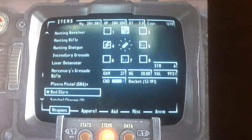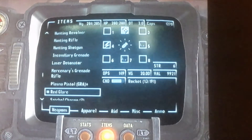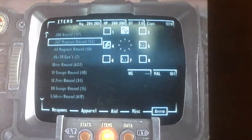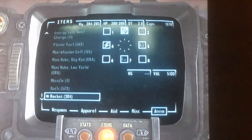I'm doing this on Xbox. So you go to your hotkey and you hit left on the analog stick — not the D-pad, the analog stick — and it'll bring you the ammo. You scroll down, still with the analog stick, and it'll bring you two rockets.